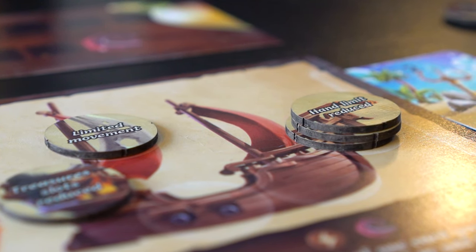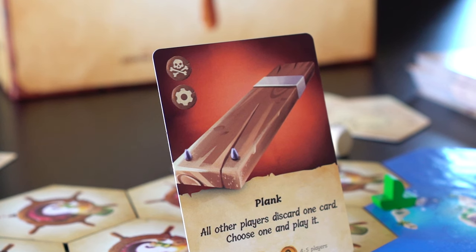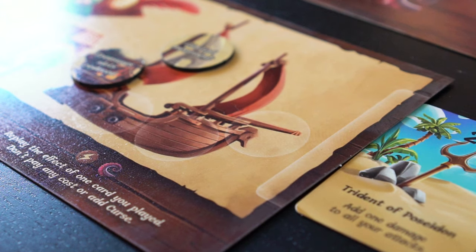These tokens can accumulate on the player board. The fourth action is to repair one of the damaged areas of the ship — the player removes one damage token from their player board. Once the final token on a slot is removed, the effect is no longer afflicted to the ship.